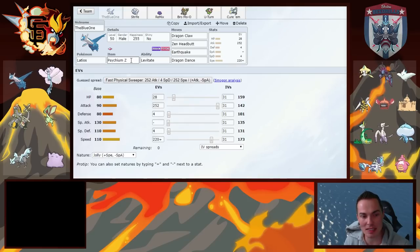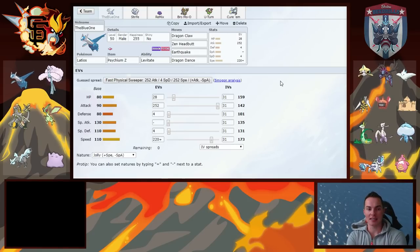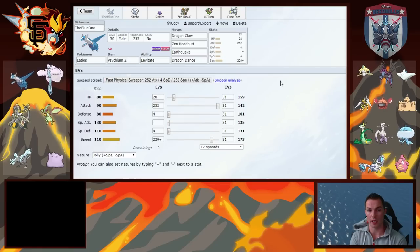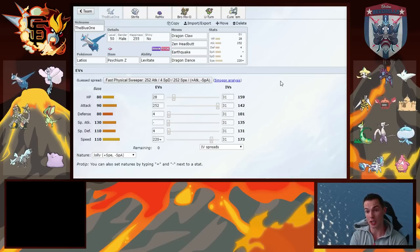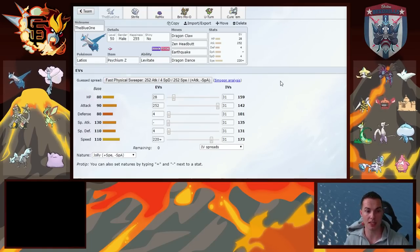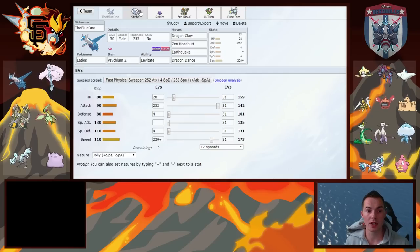Let's go over my team. The blue one — Latios — is running Psychinium Z, Levitate, Dragon Claw, Zen Headbutt, Earthquake, and Dragon Dance. The Zen Headbutt at plus one turned into the Psychium Z can take out Togekiss and pretty much anything that doesn't resist it. Latios has 80/80 passable defenses and 80/110 speed, so I should be able to take a hit to get my Dragon Dance up, pop off the Z-move and go from there.